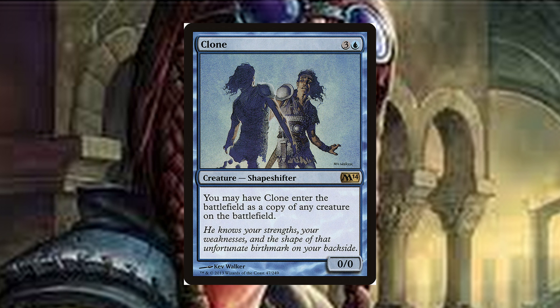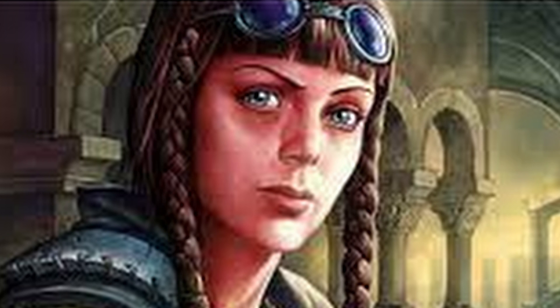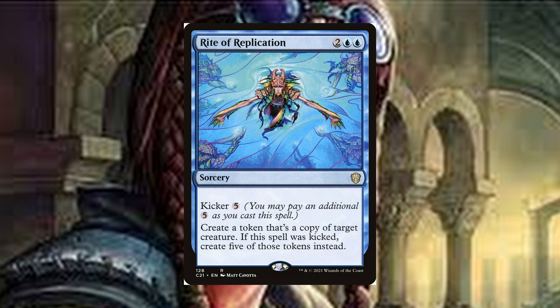These are the bread and butter of this package for any Braids deck. Speaking of four-drop copying effects, we have Rite of Replication, which is a four-drop sorcery. Create a token that's a copy of target creature. If this spell was kicked, create five of those tokens instead. This is like having magical Christmas land when you actually get to kick it, but don't be afraid to copy a powerful creature one time if the need arises.